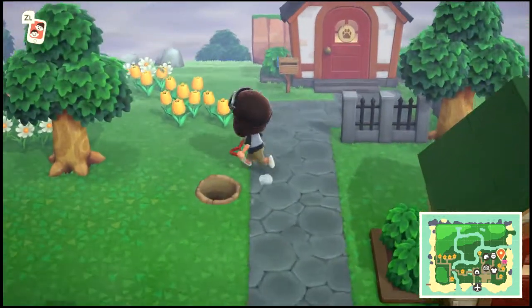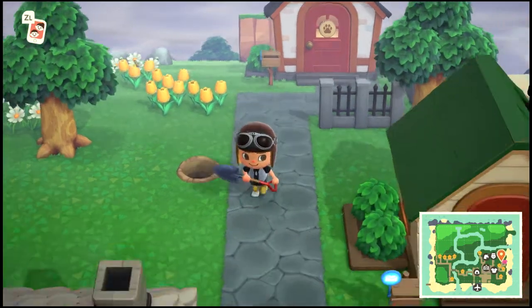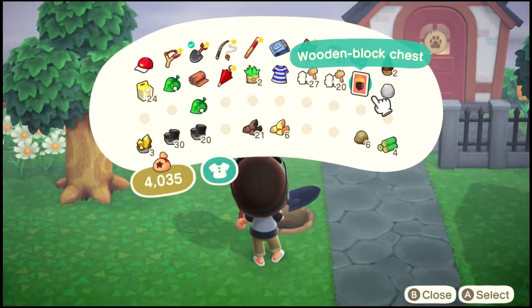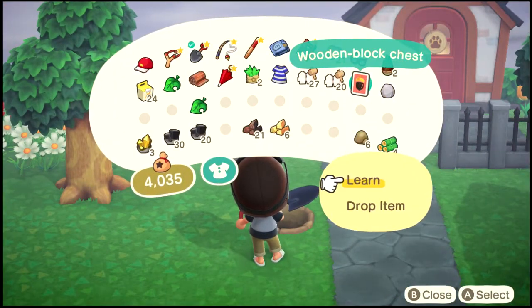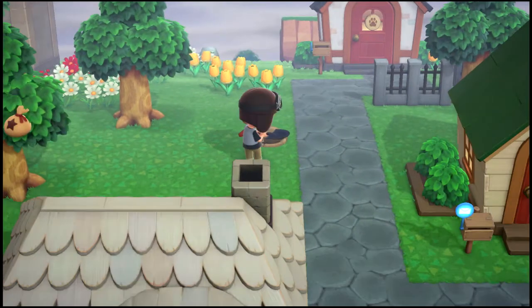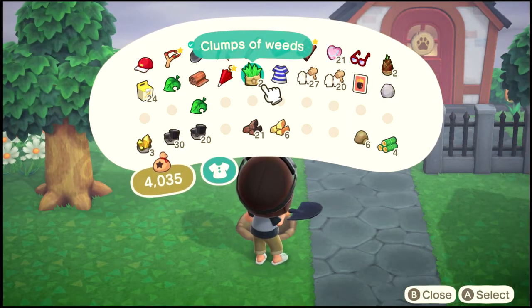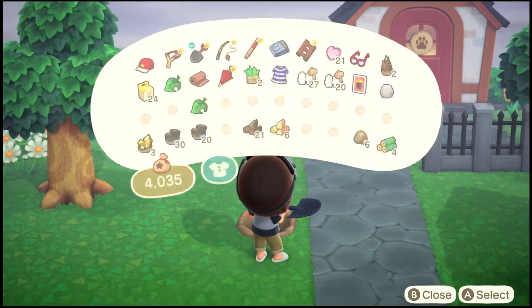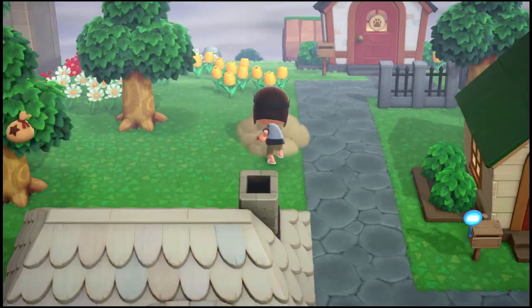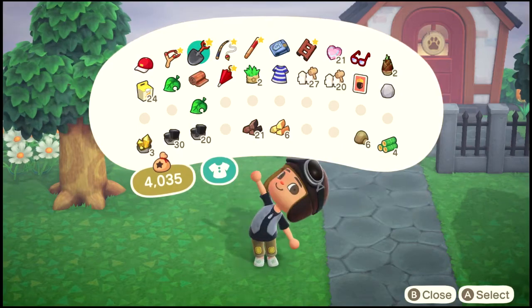But before you claim that thousand bells, the hole will be gold. So go back into your inventory and you can actually drop it — basically plant it back in the hole. Then wait a couple of days and the tree will grow.